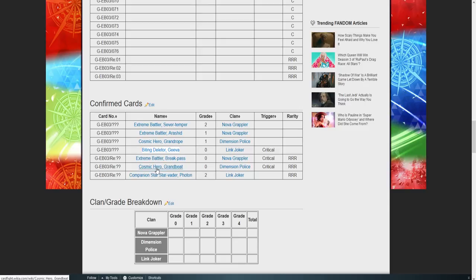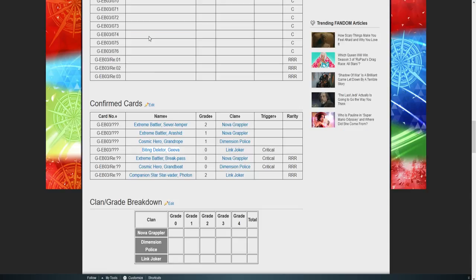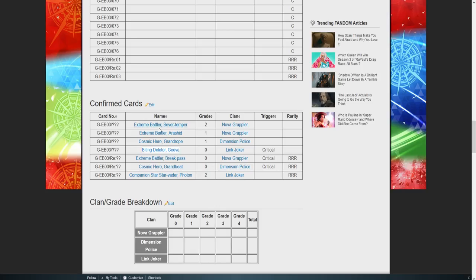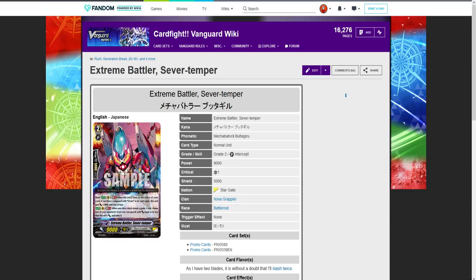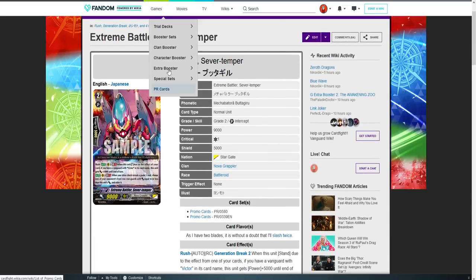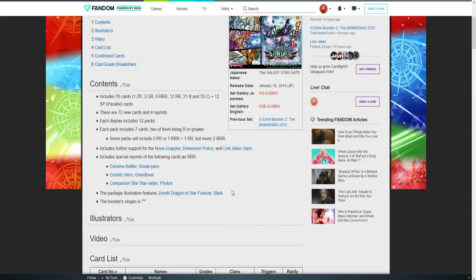We're also getting three reprints of the triggers. We're also getting the grade one reprinted for both Grand Gallop and for Victor — which is really nice. We're also getting a reprint of Server Tempest, the promo, which I'm pretty sure I have a bunch of already. I don't think we needed another reprint of him so soon, but we might have. I'm not going to google his price because we're on a time restraint.